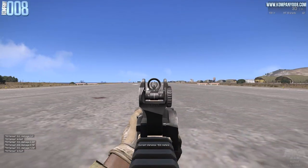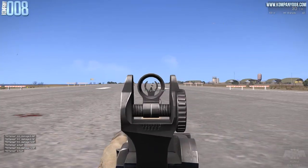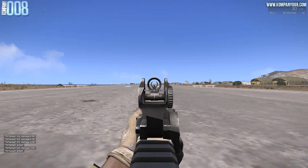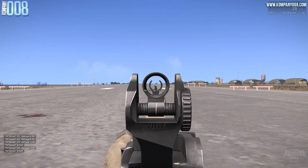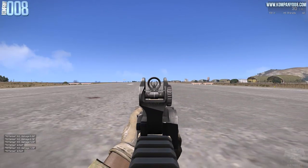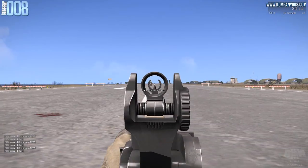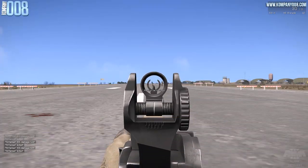The MX-6.5 comes with default iron sights, which are zeroed to 0–100 meters. Of course you can engage targets beyond 100 meters with the iron sights — but if the target is, for example, 150 meters away, you have to aim above the target. Over 100 meters it becomes a little bit hard to spot targets or hit them efficiently.